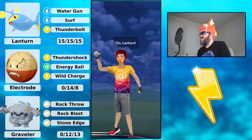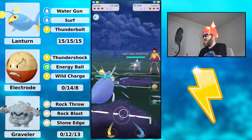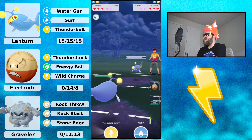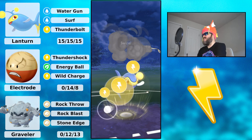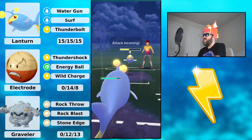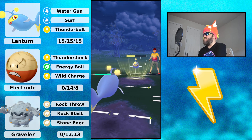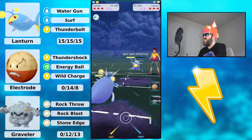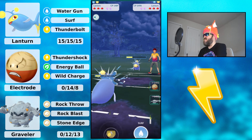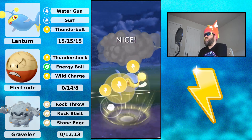Moving into the next battle — Lantern into Lantern, a mirror match. Because I have 15 Attack, I usually win CMP. My opponent is also running 15 Attack. Even though I win CMP, I'm not as bulky. My opponent goes for Thunderbolt — you don't bait here. I'm getting lower than them and will hit red first, but I'm still winning CMP.